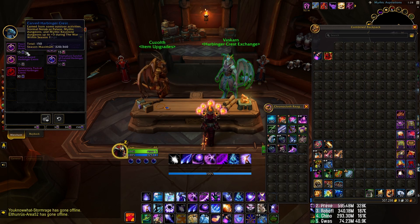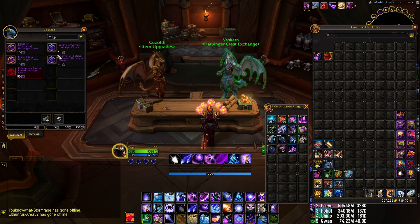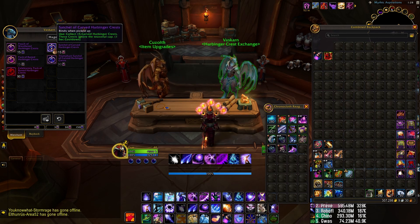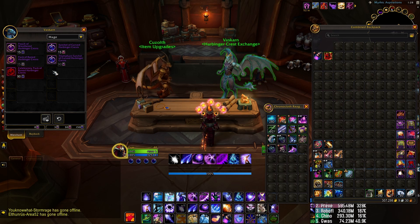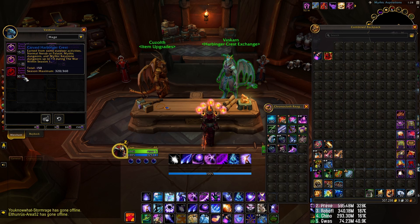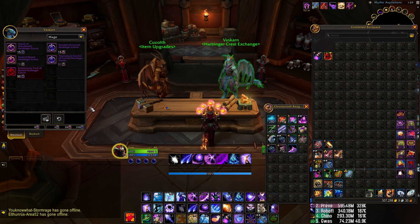Just make sure: the ones up here that have 15 on them is how you distinguish what you're doing. The 15s are downgrading — you're spending a higher tier to get 15 of a lower tier. The ones going upwards are 90. So it's 90 to 15 — you're spending 90 of the lower tier to get 15 of the higher tier.